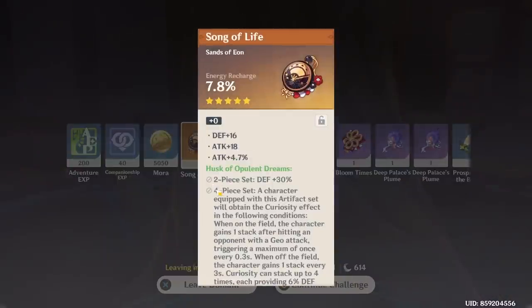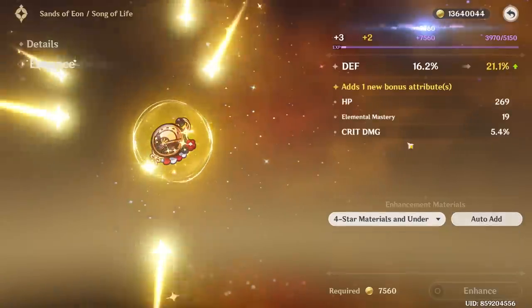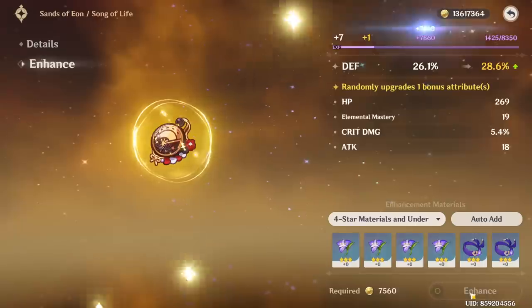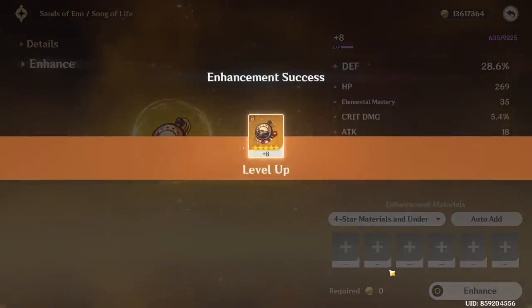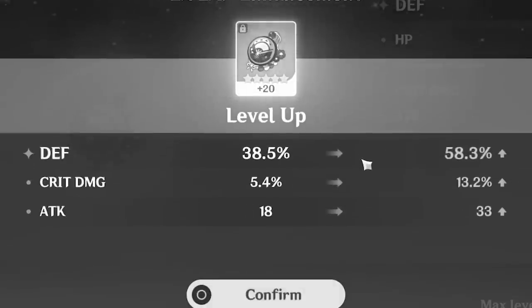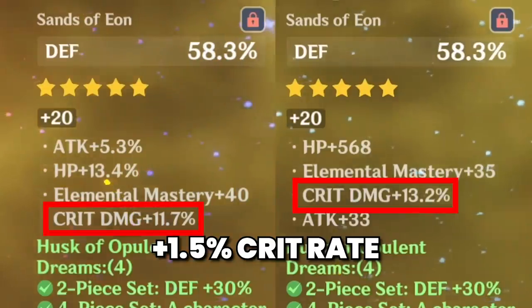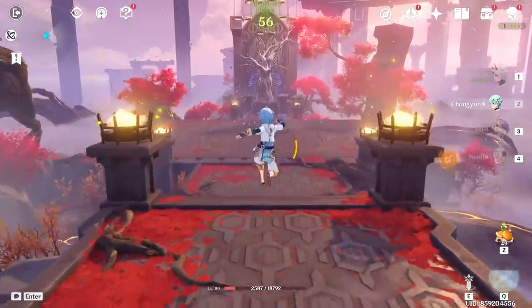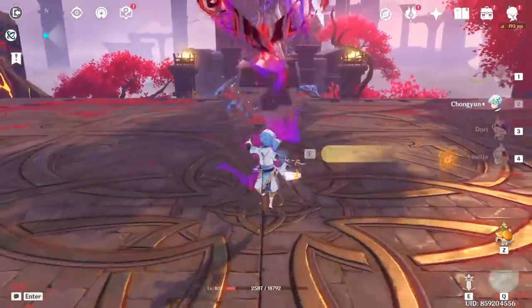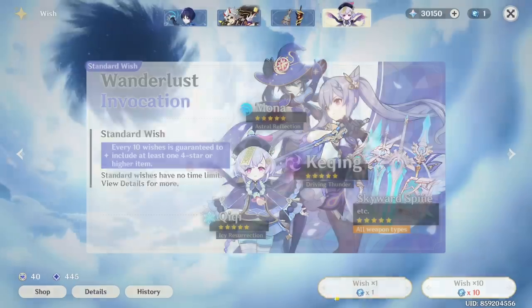Surely one of these has to be defense, right? We got another chance — crit rate will be nice. Energy recharge — I actually need energy recharge more. Attack — that's not a good sign. It literally needs to roll everything on crit rate, but that's not happening. What a troll. 13%... wait, hang on. Why does it beat it? We technically got a better artifact, but come on — like actual good god-tier artifacts, please.